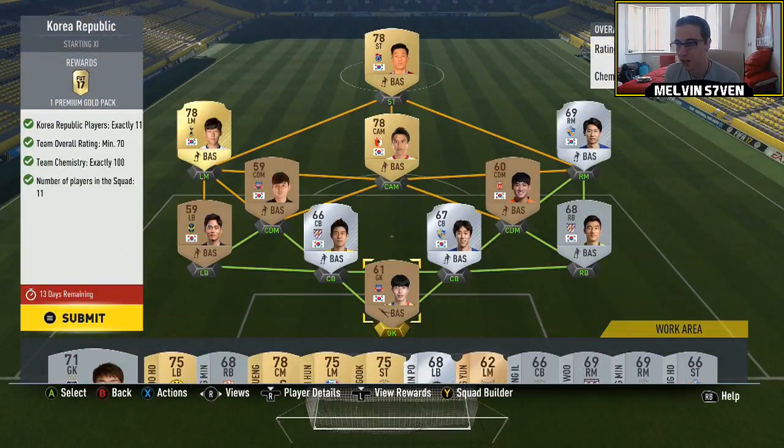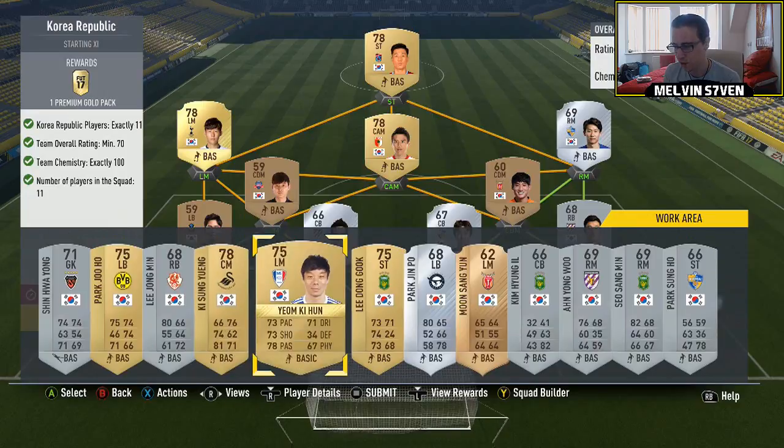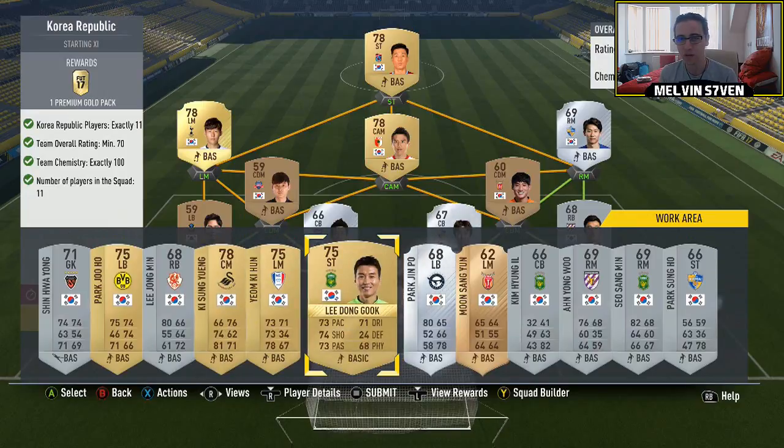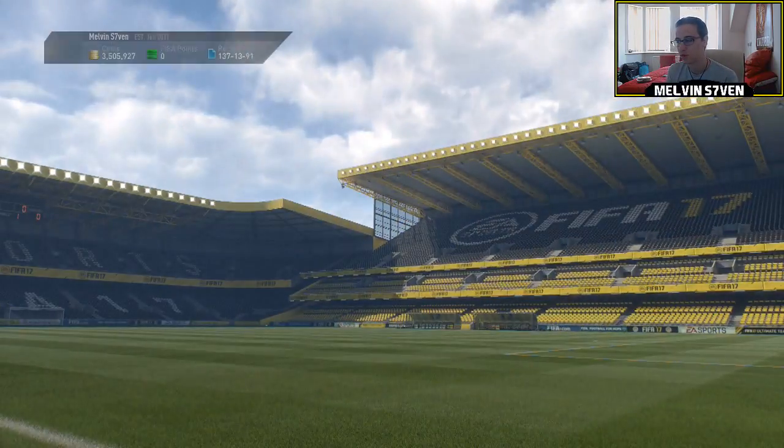You need 11 Korea Republic players for this one. I've got a lot of Bronzes here so you'll be able to find them in the Bronze pack method. Some of these players might be getting price fixed — I'm not entirely sure. You don't even need Gold ones, you can literally go full Silver, but some Gold ones might actually be cheaper than the Bronzes and Silvers. Just literally any Koreans — try and get the rating down as minimalistic as you possibly can. I've got Bronzes in there so I've had to put Golds to get it up to the 70 rating, which is what you need.